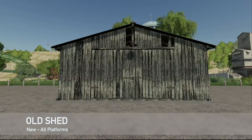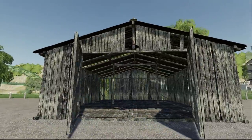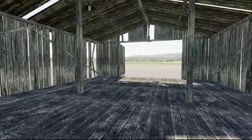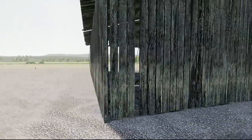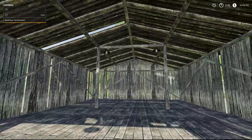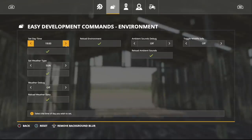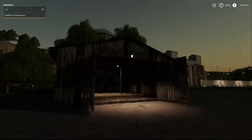Your next to last new mod for all platforms today is going to be the old shed. I love it — old shed where you can store your farm items, with lights inside and outside, a detail lock with a padlock, and it's seasons ready. It costs $1,200 with $2 daily maintenance. It's got missing boards you can see straight through. The lights automatically turn on at nighttime and are a little bit dim. I am digging this.